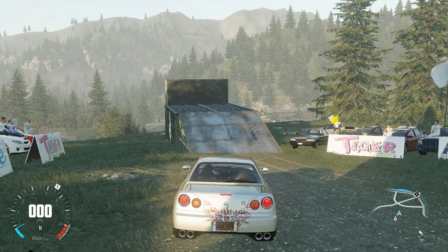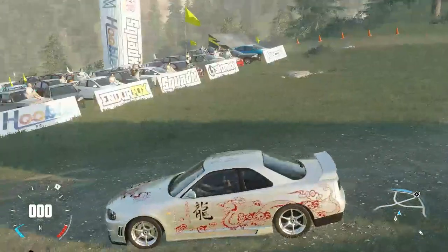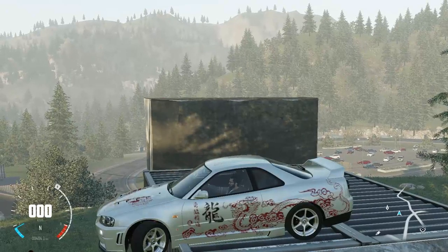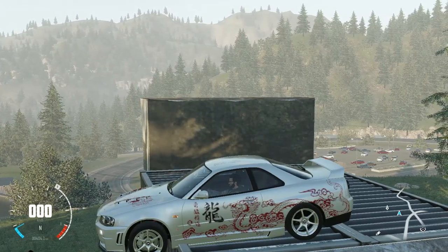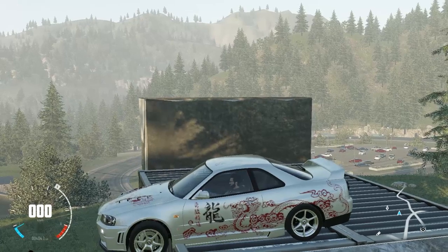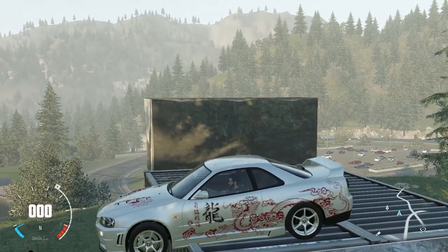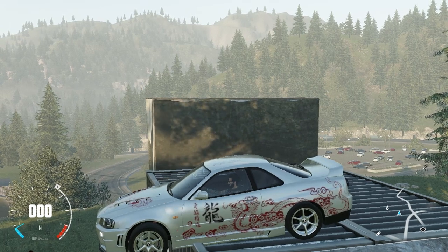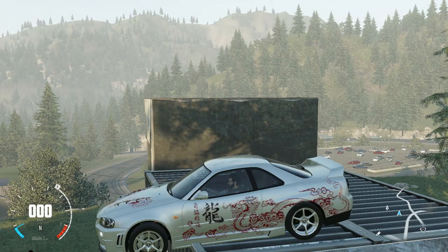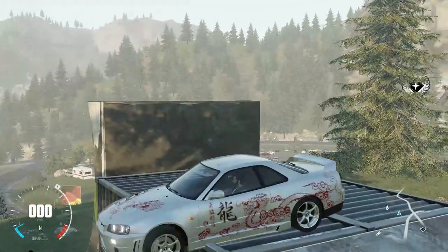Now let's magically teleport our regular street Skyline up there and see what result we get from that. Our Skyline is in position. Would you look at that — the wheels are moving, even with the car hanging off the edge. That is not surprising seeing how the car is four-wheel drive, or all-wheel drive depending on how you look at it.